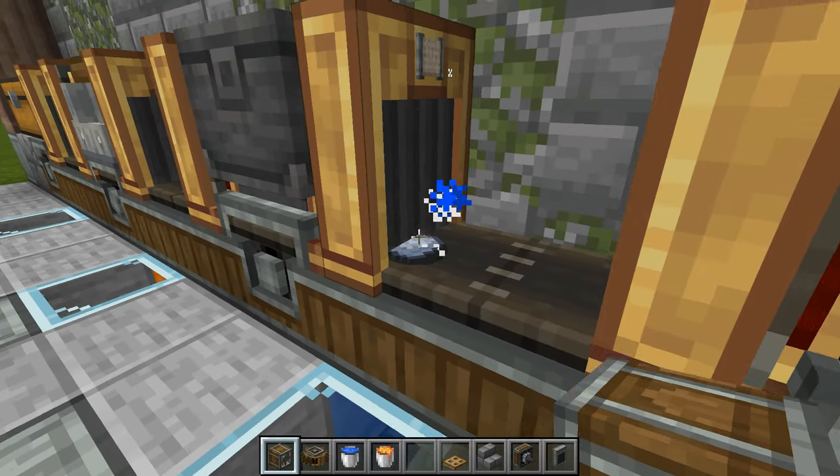And there you go — a red-themed decorated farm, as opposed to the gray-themed one over here. I hope you've enjoyed this video where we've turned cobblestone into gold in a seemingly impossible maneuver — of course nice and easy when you're using Create. Happy Minecrafting everyone, and I'll see you again soon. Bye bye!